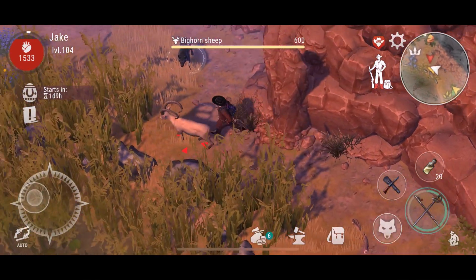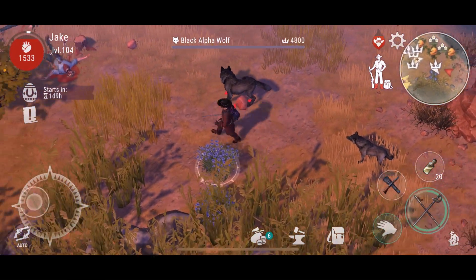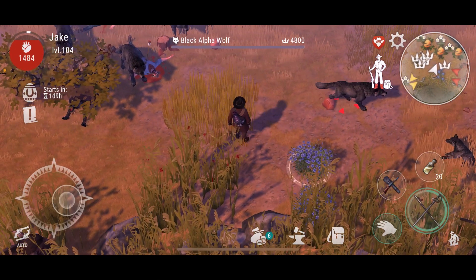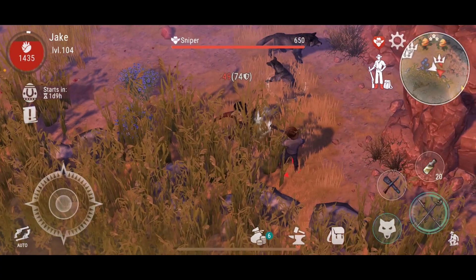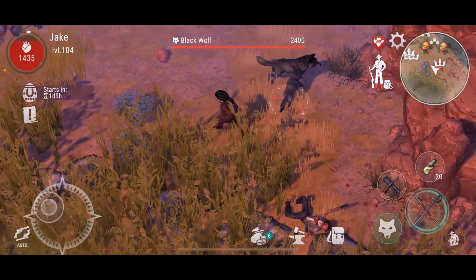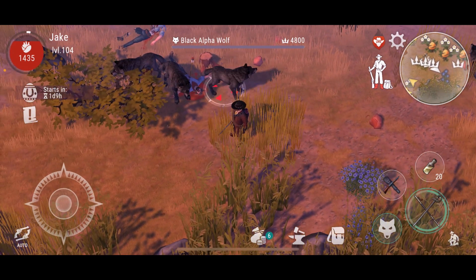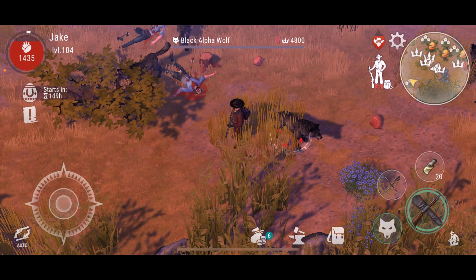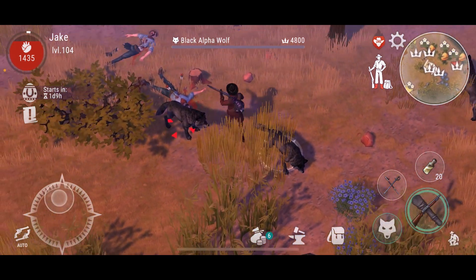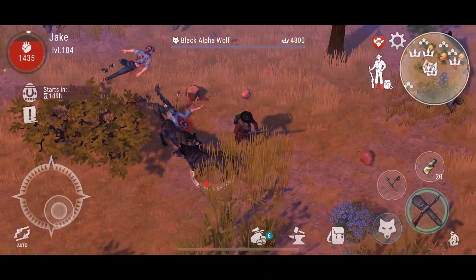Let's go and look for the map piece. Look at that — we've got 1, 2, 3, 4 Black Alpha Wolves here. Alright, I'm gonna shoot them all. There you go, that's the map piece right here.